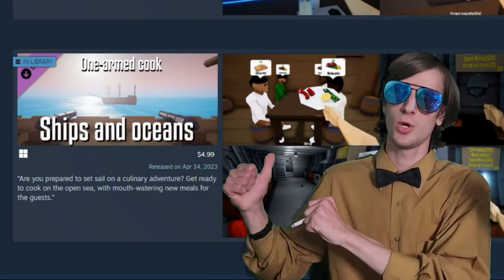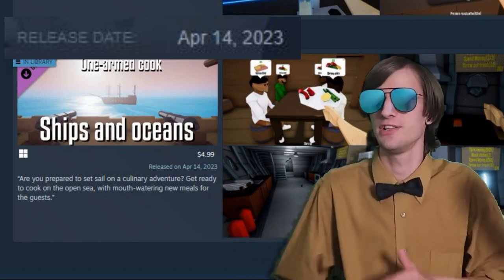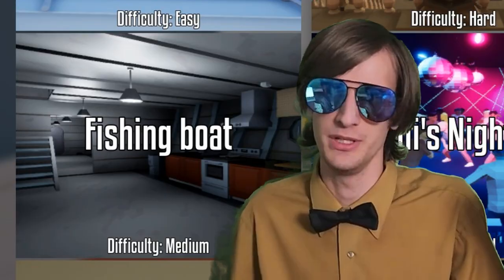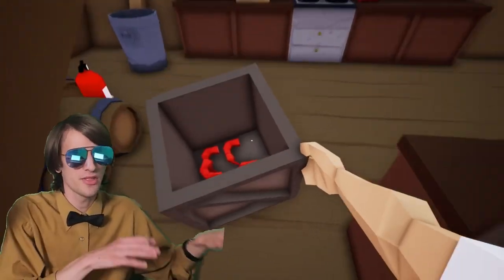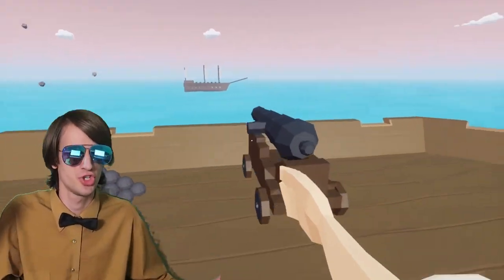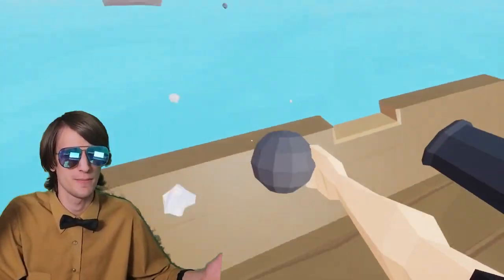Finally, Ships and Oceans is a surprisingly recent DLC. It features some new maps, although the pirate ship and fishing boat have the exact same recipes, but they do have different gimmicks. On the pirate ship level, there's another pirate ship that comes along and bombards your ship, so you have to use your cannons to fire back.